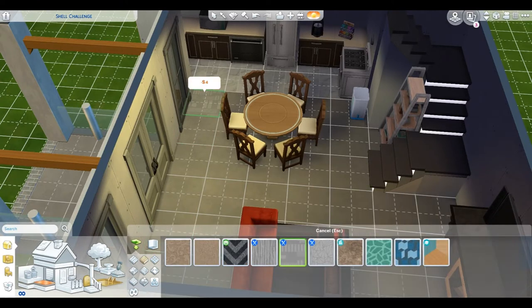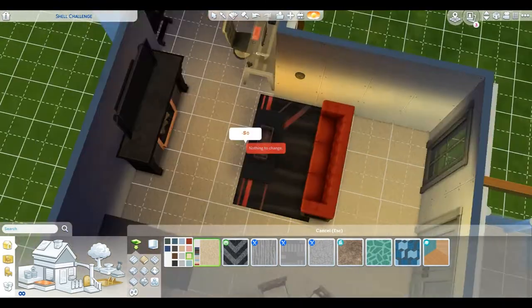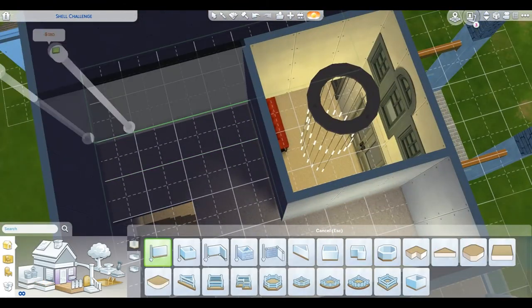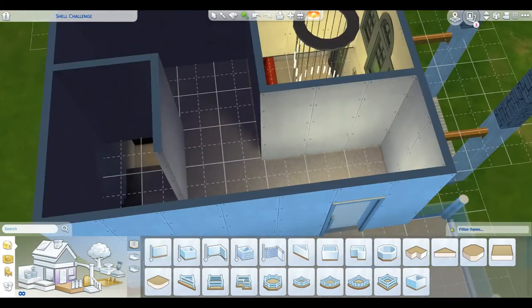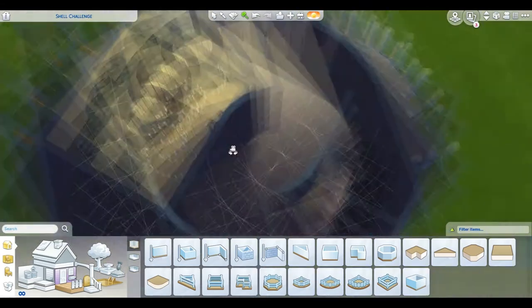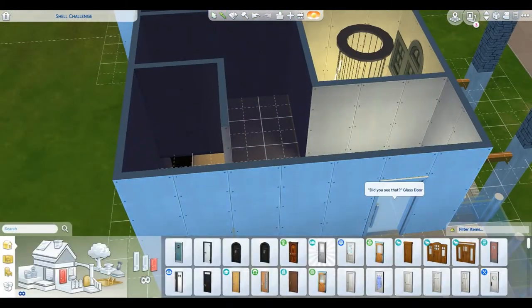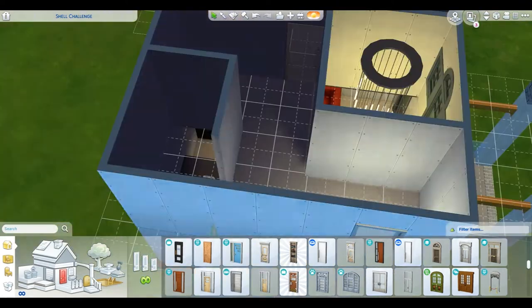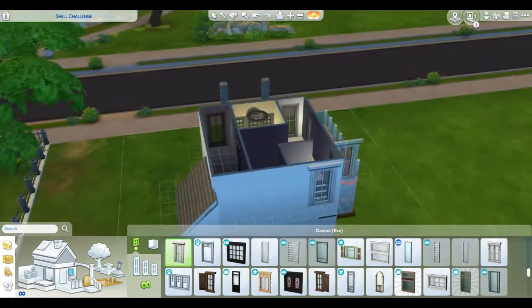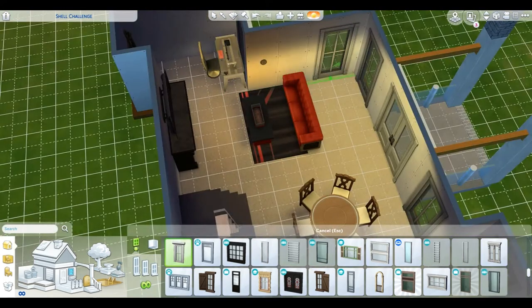I'm deciding whether to add one more row of tile or curb it — yeah, I want to curb it. Perfect. We're done with the downstairs; now we get to work on upstairs. This will be an interesting challenge because I kind of want to block off the stairs but kind of don't. That weird Z-looking thing you see in Tetris is going to be our bedroom.